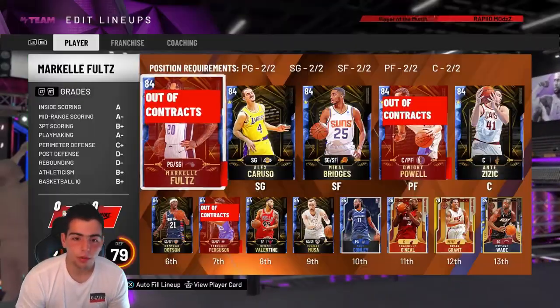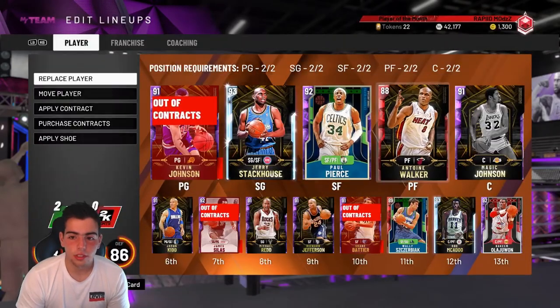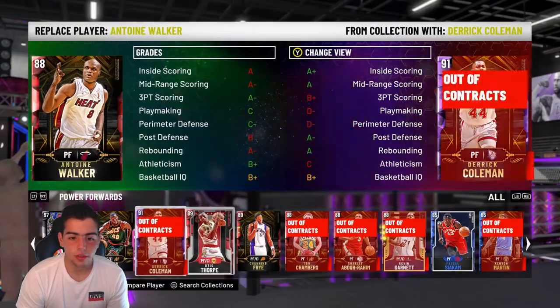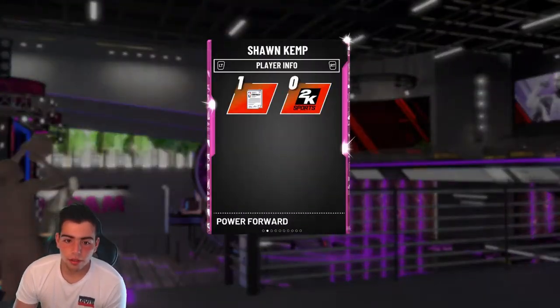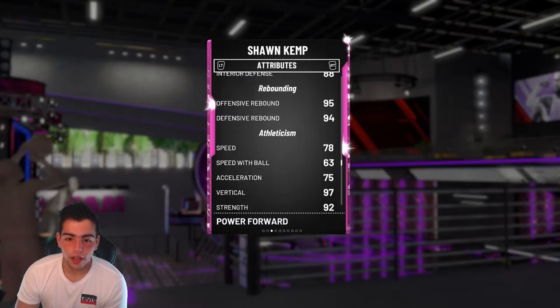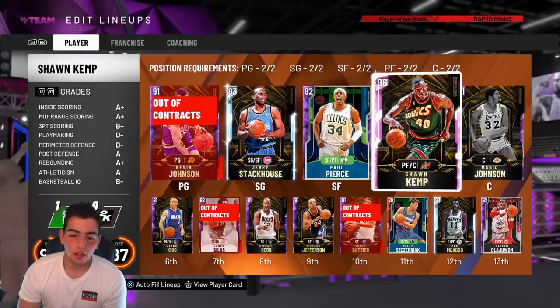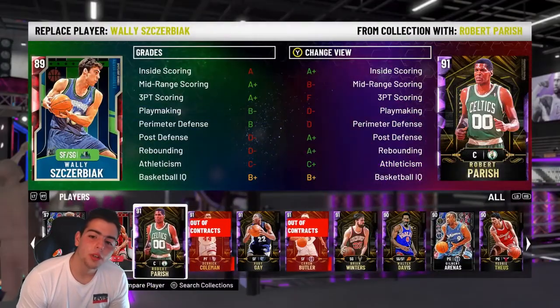This is who I'm rocking with right now — let me show you my team. This isn't really my team, I don't know why this is showing as best available. For some reason, Shawn Kemp gets out-rebounded — his stats are really good but something about this card feels nerfed. I guess it's because everybody has him.